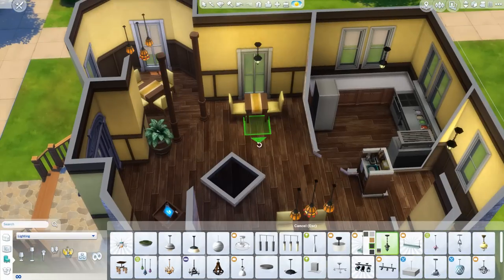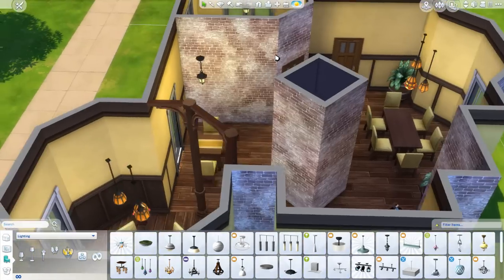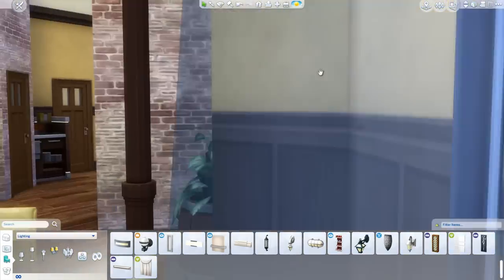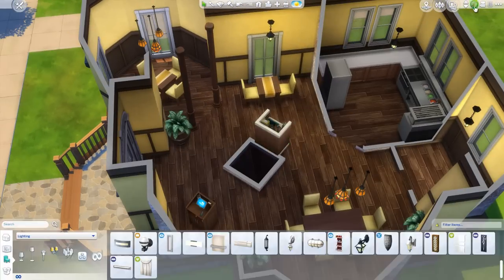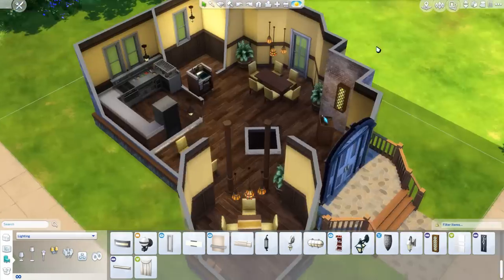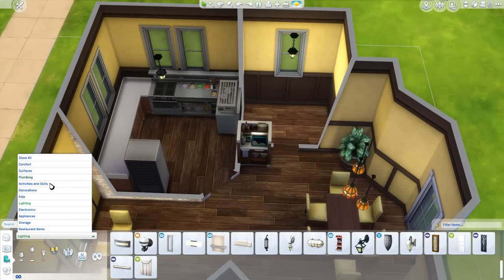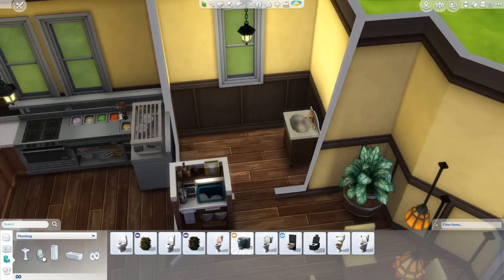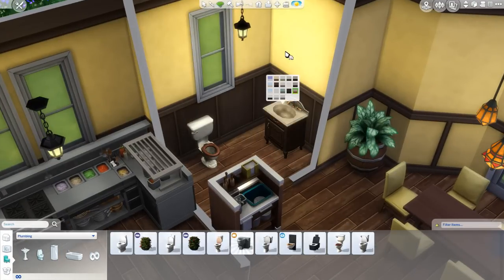I really like how it turned out — it turned out really nice. There's lots of space for the sims, and the atmosphere is really awesome. I especially like the yellow color scheme. The last room we're decorating is the bathroom. There's one bathroom, and I don't think you need more than one bathroom for this starter-type restaurant — I think that is quite enough.